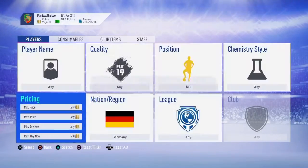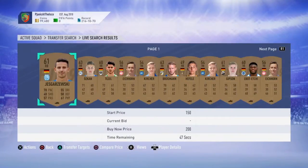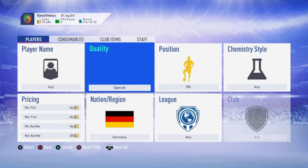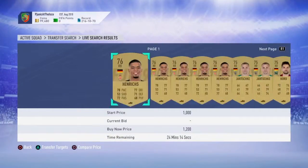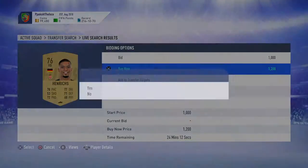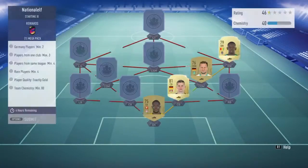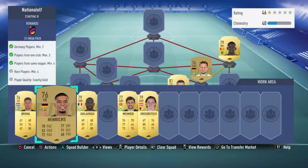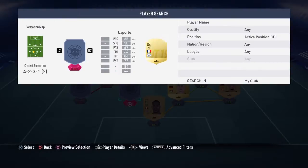Let's hop on to the transfer market and grab a German right back. Probably going to be expensive, but hey ho. Also, that needs to not be from the Bundesliga as well. There we go — Henricks, French league, sweet as a nut. So that's the right-hand side of the pitch done. Pop him in there. We're at 43 chemistry so far, we need 80, so we should be fine.